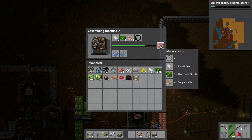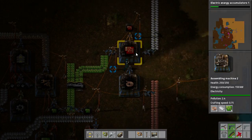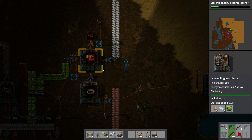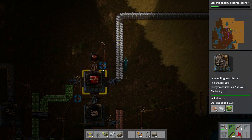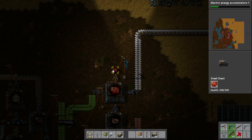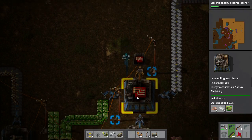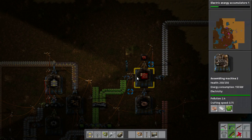The assembly of the advanced circuits is quite slow. Be sure to check out the Factorio Forums for good ideas of efficient builds and mega doomsday devices of mass construction. There are many ways to do this. Thank you for joining me, and I will see you in the next episode.